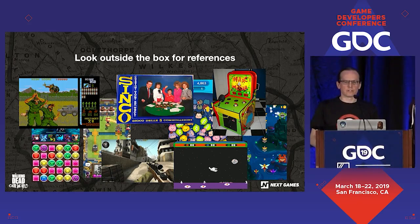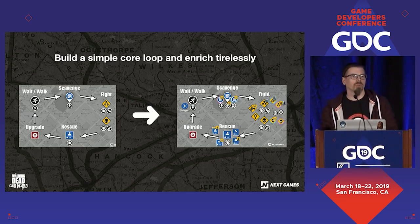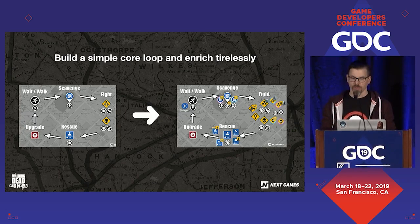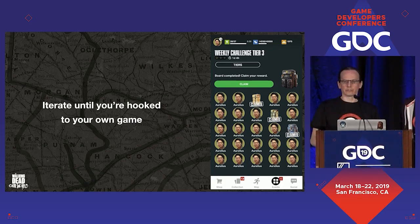Even though there are no references for novel design, you can always look outside the box. Our guild board system is basically a marriage of Disney Tsum Tsum's bingo boards combined with Everwing's guild quests, and our shooting mechanics combine Operation Wolf with whack-a-mole. With the core loop, once you've figured out something that really works, continue iterating and adding features, but keep it simple and keep the same approach throughout. You'll end up with a loop that is easy to play but has so much depth for players who want it. And finally, you need to iterate your own game until you're hooked to it — I personally completed a guild board alone on Tier 3 because all my guild mates were slacking that week.